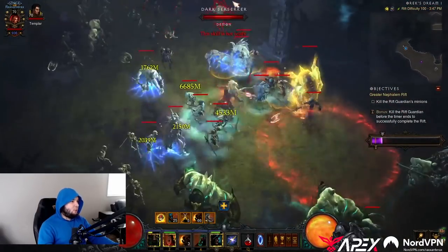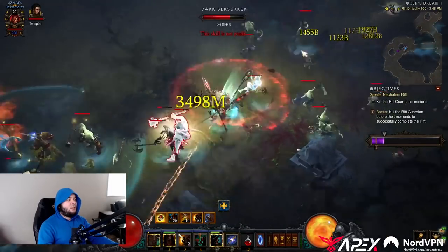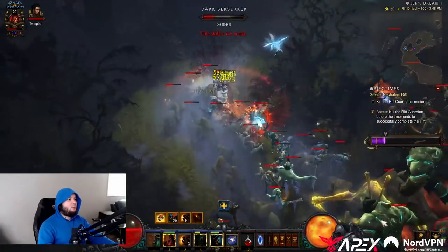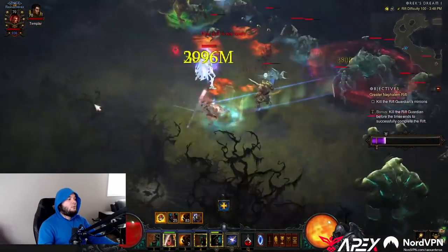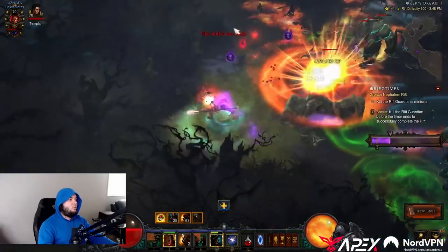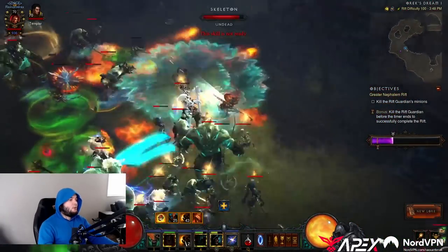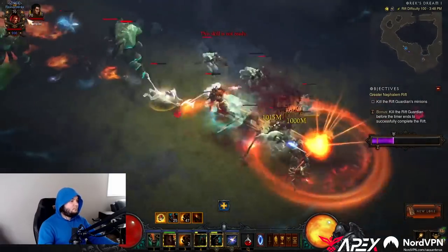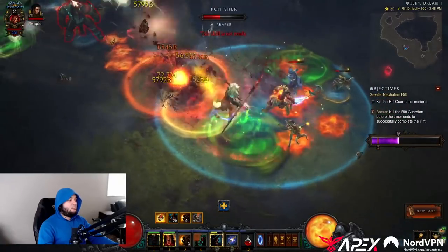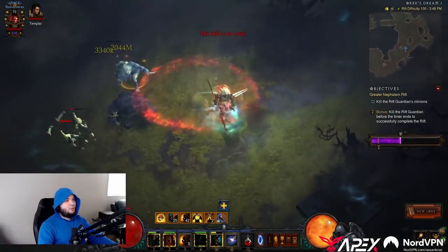Do you guys see on my screen? Look on my screen — do you see the little blue lightning everywhere? It's indicating to me that I'm in a dream-like rift. Dark Berserkers should not be in the mob type pool for a dream rift, though. This is a four-corner festering, and it is very dense for Dark Berserkers. This is not a great mob type for many, many builds.